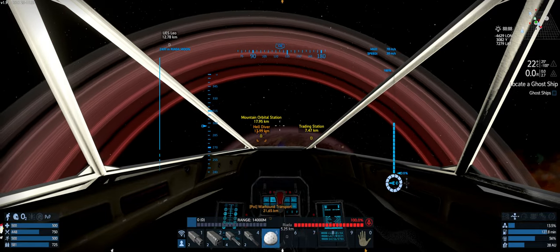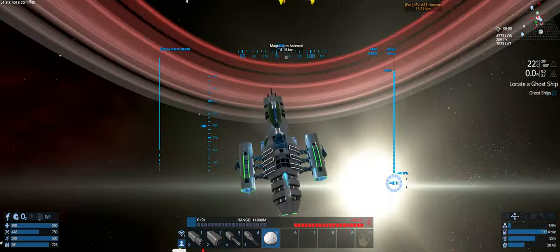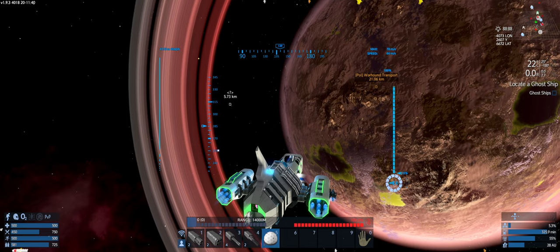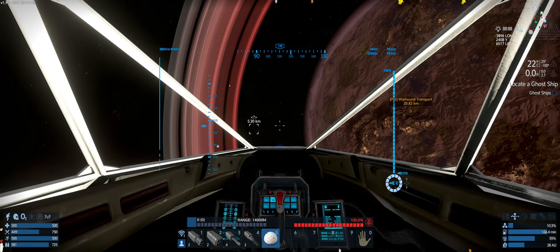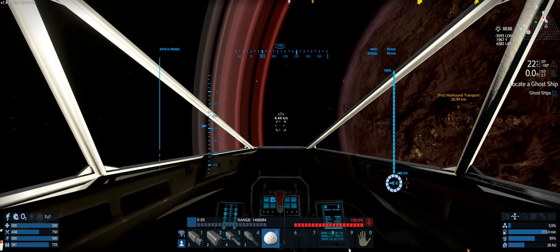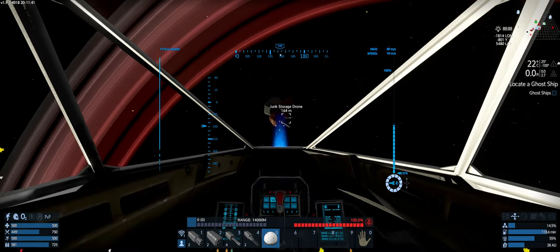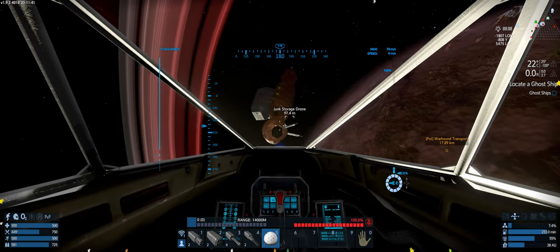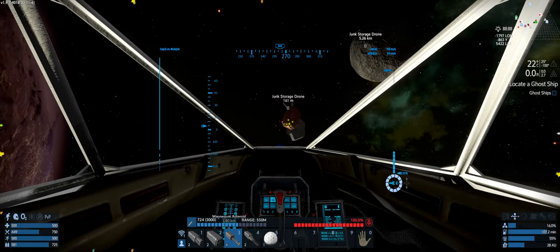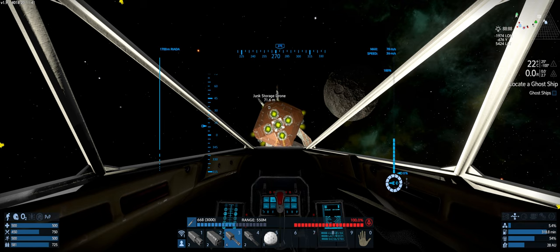Ghost ship must be on the other side near the base. I wonder where that is — I thought I had explored all of this space. So what I'll do is I'll see what this is and then I'll fly around to the ghost ship and I'll bring you back. I did locate the ghost ship — it's 15 K's below me.